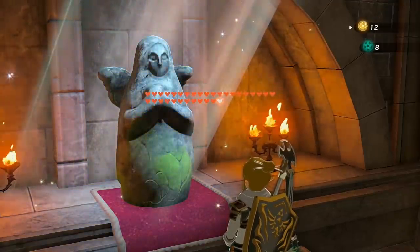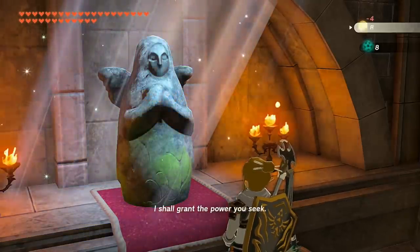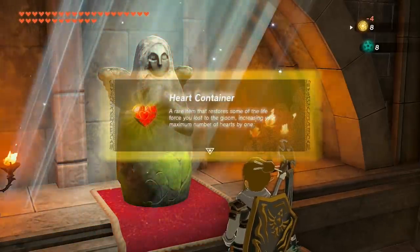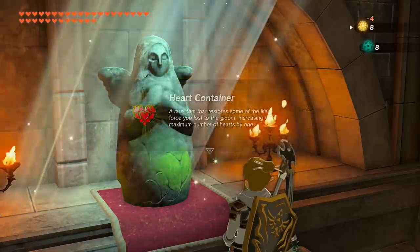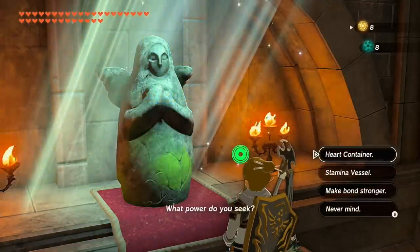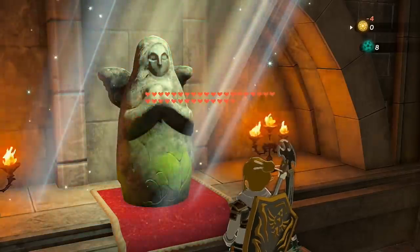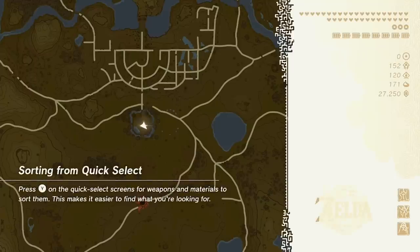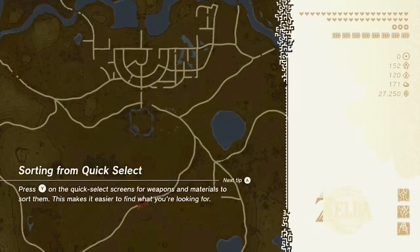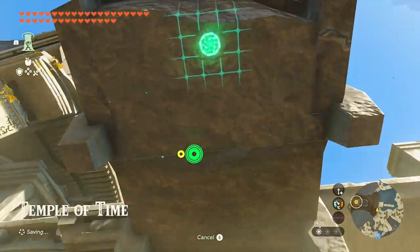I really do like how this game doesn't require you to complete any of the regional phenomena in order to do every single shrine, as opposed to Breath of the Wild where you had to complete the four Divine Beasts for at least some shrines - like the sand seal racing in the Gerudo area or the ceremonial trident in Zora's Domain. Now I'm five hearts shy, and I already did the large goddess statue on the Great Plateau, so I'm good there.